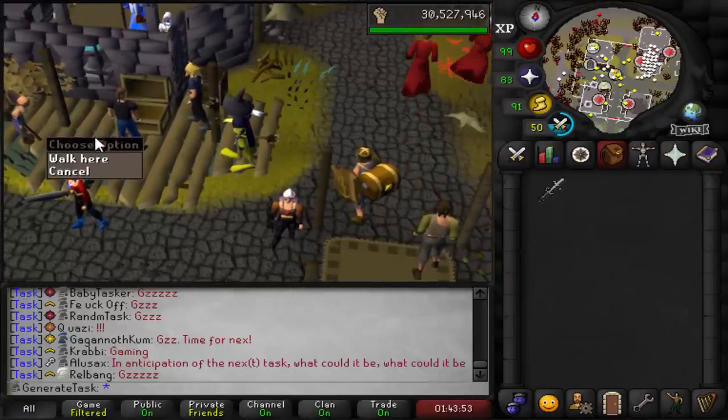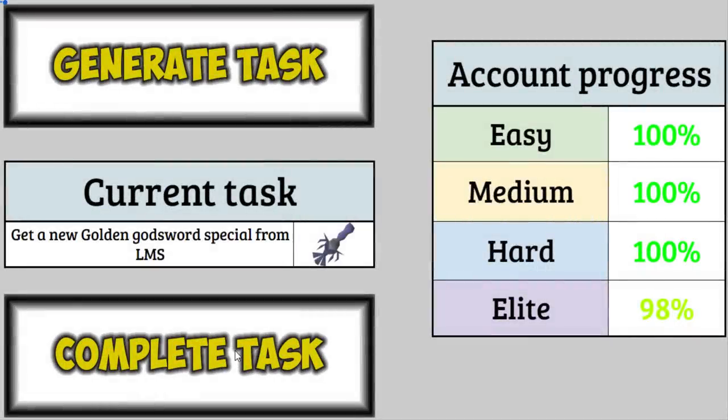I can't wait to find out what my last task is gonna be. Are you guys ready? Clicking complete task for the second to last time ever. We are now 99% with just one remaining task — the final click on the generate task button that I've been clicking for the last four years. And there it is — the final task: a unique drop from the God Wars Dungeon, meaning Nex. I will be doing more masses because I don't like organizing teams. This could still take a while, maybe a thousand to two thousand kills, but they go by quickly.